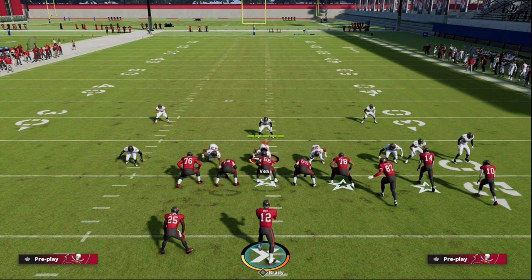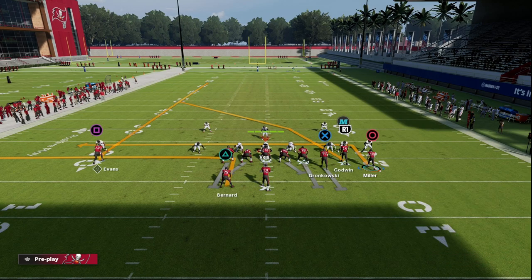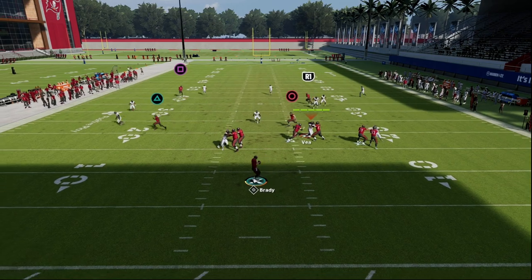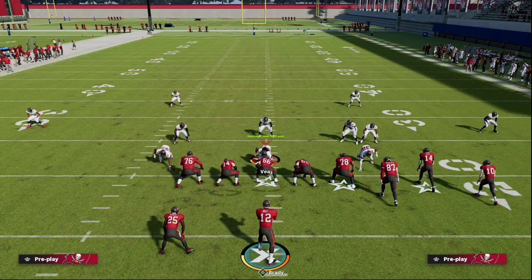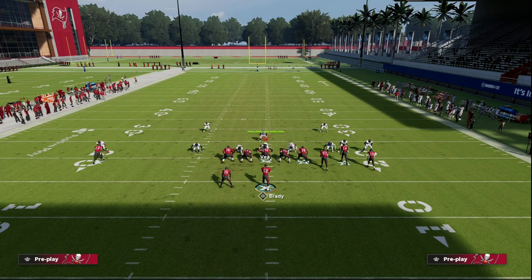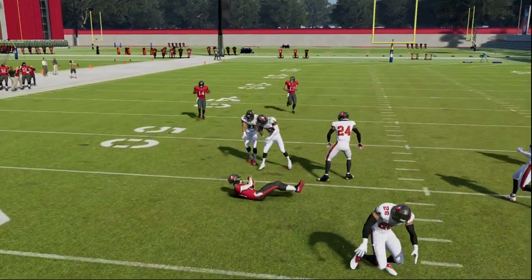We're just going to put this guy in a cloud, and on the backside I'll put a vertical hook. The beauty of this in route is it's one of the best checkdowns in the game — it just drags across the field and runs through every zone, so you can hit it early, middle, or late. Because they have to user the crosser, that's going to take their user out of the middle of the field where the in route will be the perfect checkdown coming through every underneath zone. They have to have four underneath zones to take this away. He gets open right there — that was almost a 30-yard gain.